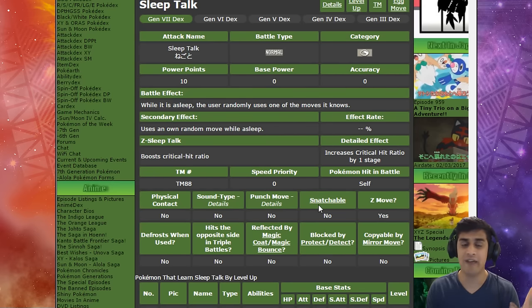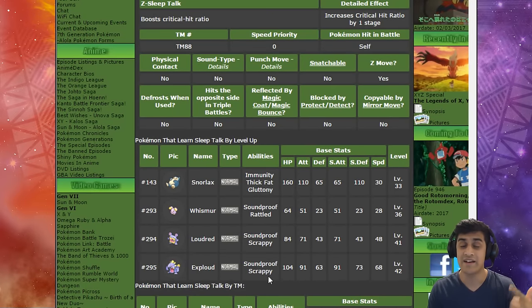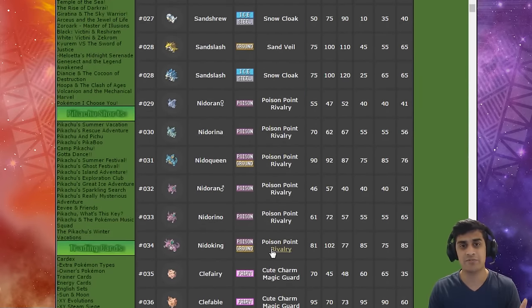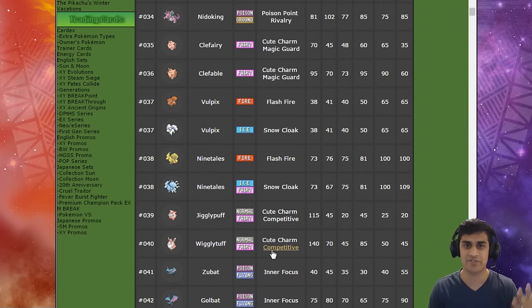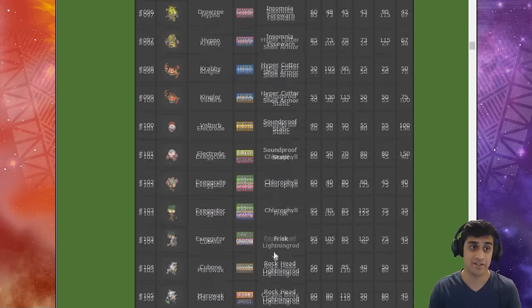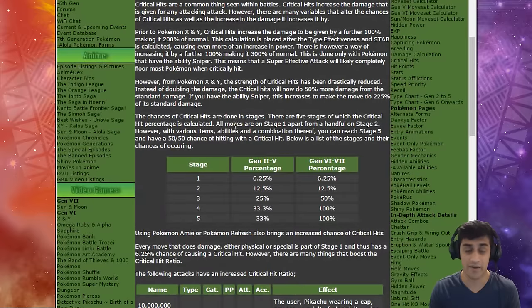In terms of using Sleep Talk on a Pokemon, Komala is the best option because most others aren't in a permanent sleep — you'd have to use Rest first and then Sleep Talk. With Komala you can go straight into Sleep Talk, which is really convenient. Now let's talk about the critical hit ratio benefits. There are five stages on the chart — all moves start at stage one, with a handful at stage two, but with various items, abilities, and combinations you can reach stage five and have a 50/50 chance of landing a critical hit.